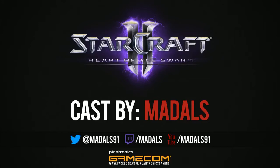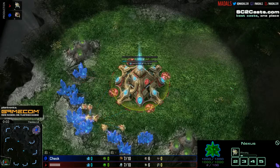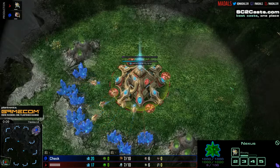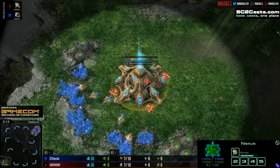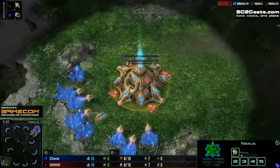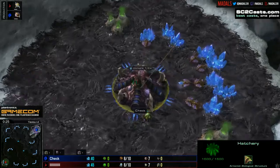Hello and welcome everyone, I'm Maddles. Today I've got game number one of a best-of-one coming up — it's going to be a nice little ZvP, spawning down in the bottom left-hand position as the red Protoss player, barcode, and their opponent in the top right, the blue Zerg, Czech.